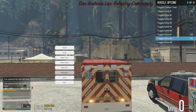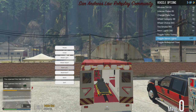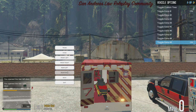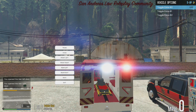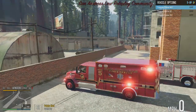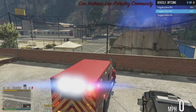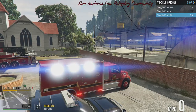Extra eight adds a little bit of blood on the floor. Extra nine adds a lot of blood on the gurney. Extra ten adds your left side floods, eleven adds your rear floods, and twelve adds your right side floods.